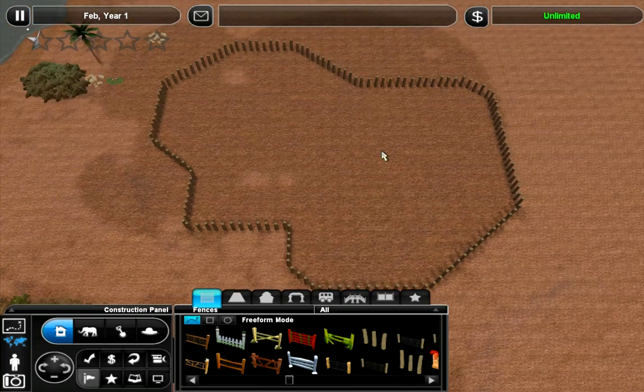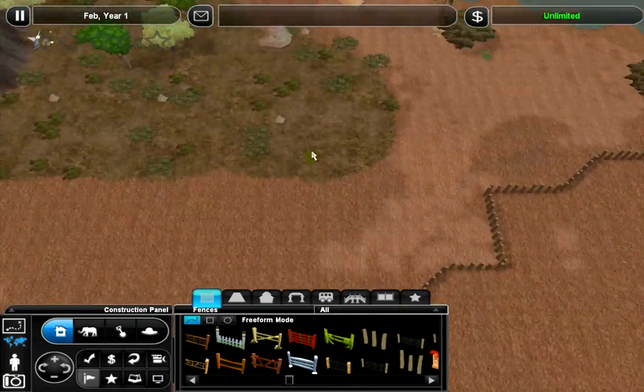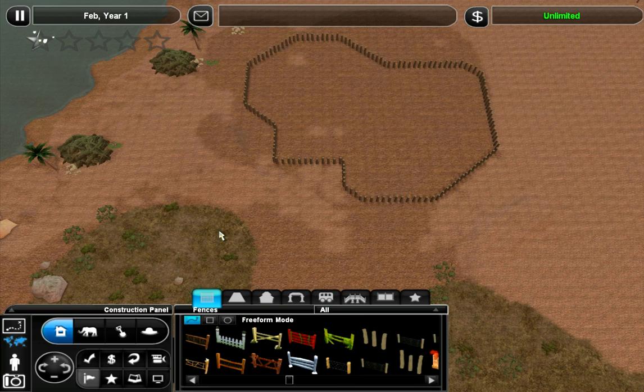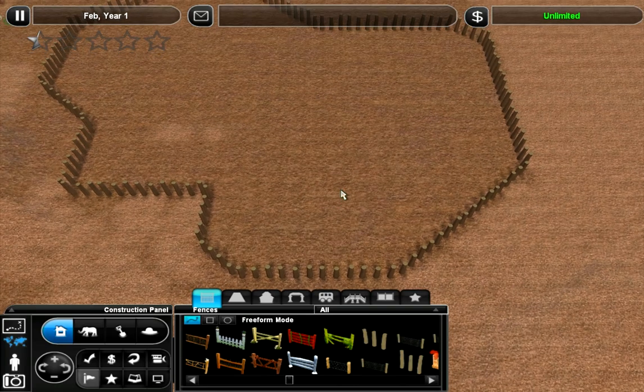I've got a basic outline already started for an exhibit. This will be a desert zoo, and it also has some scrub around, so it'll be kind of a mix. I'm not sure if I'm going to get rid of this or not. I might just paint it over with entirely desert, but we'll get to that later.